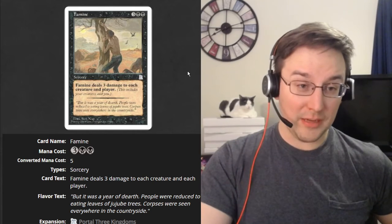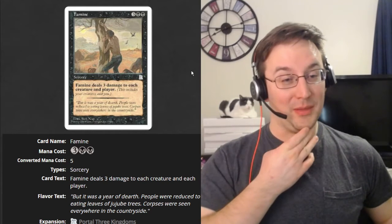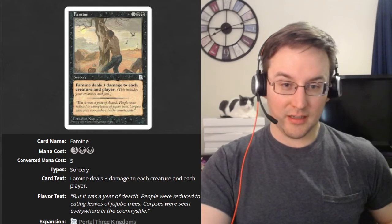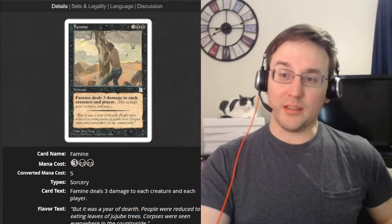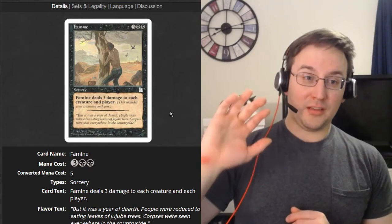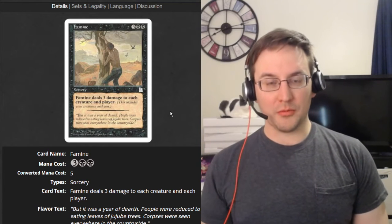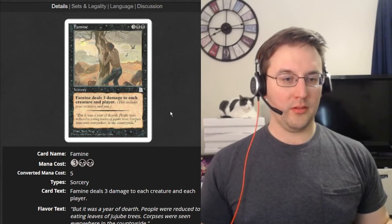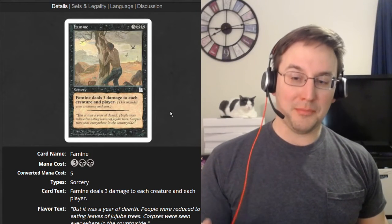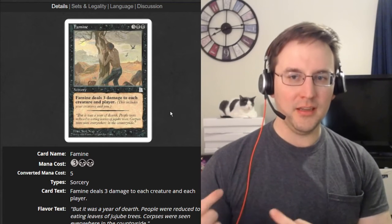Now from the actual gameplay: it's everything a black card ought to be, kind of makes you go 'ugh.' So we've got a converted mana cost of five for a sorcery that deals three damage to each creature and each player — effectively a black board wipe. It can kill everything with toughness three or less, so it's a way of clearing out weenies. And the fact that it deals three damage to each player is an opportunity to possibly put somebody over the edge, or if you're forcing your opponent to lose a lot of life repeatedly, this is one way to make them pay for that.